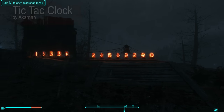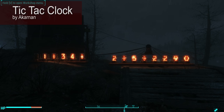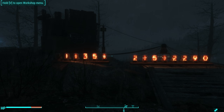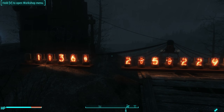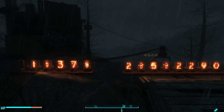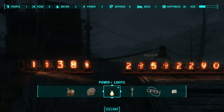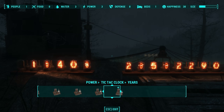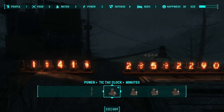The first on the list today is Tick Tock Clock by Arkanen. What this does is it gives you a bunch of new Nixie Tubes that you can use to create your own working clocks. So when you open up the workshop, there's a new menu item under Power called Tick Tock Clock, and you can put down a whole bunch of really cool things — let me explain what each of them do.